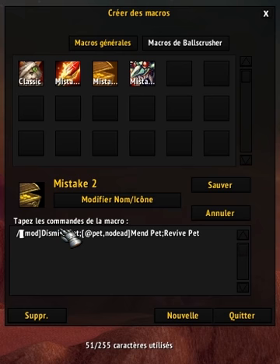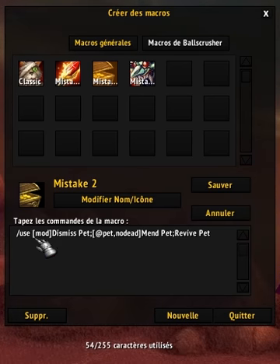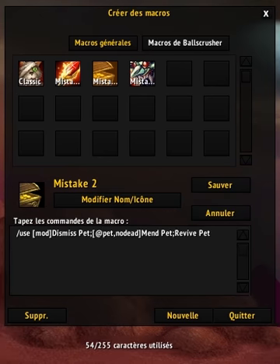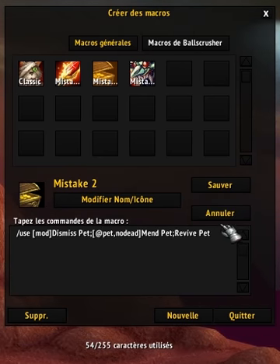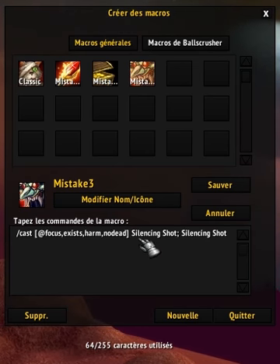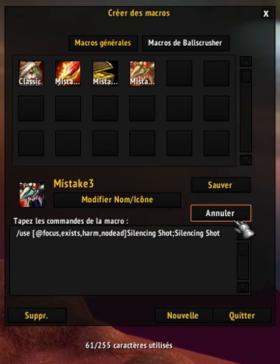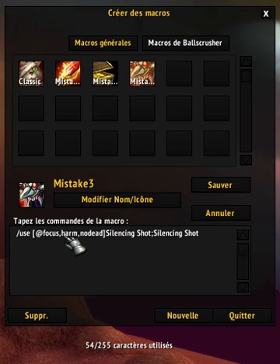We can still optimize a little bit more. Here's another example: use less space. You can use slash use here and win a little space. And 'exists harm' - you don't need 'exists' here. If your focus is tagged as harm, then it exists by definition. If your focus doesn't exist, it won't be harm or alive anyway.